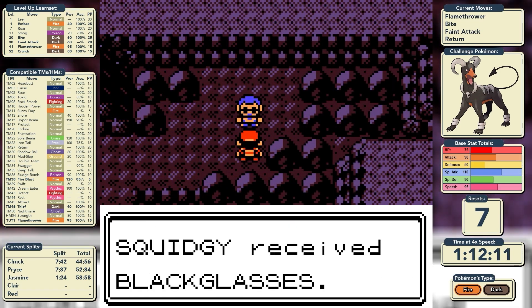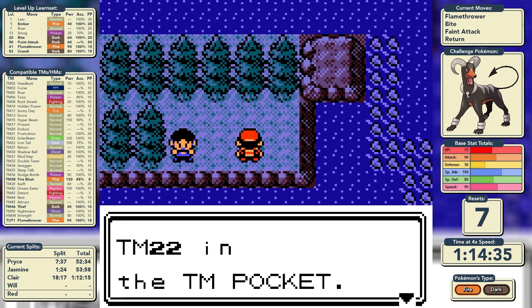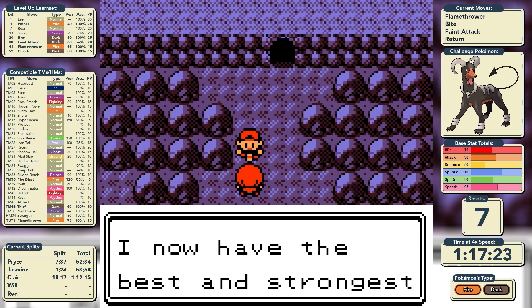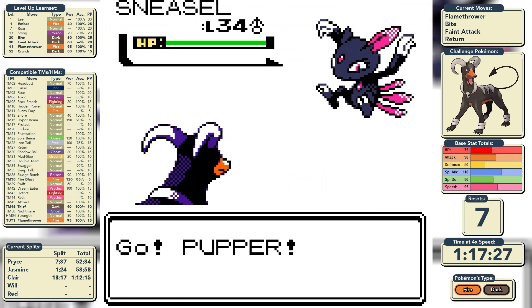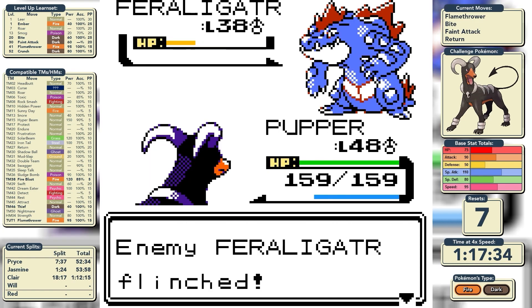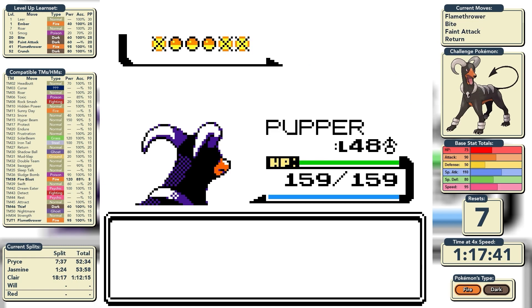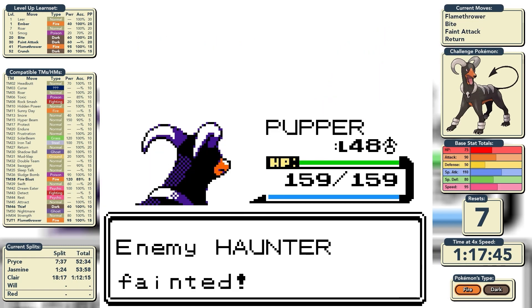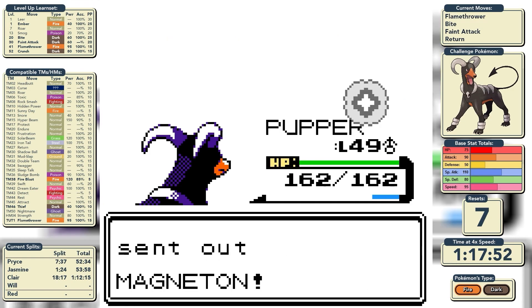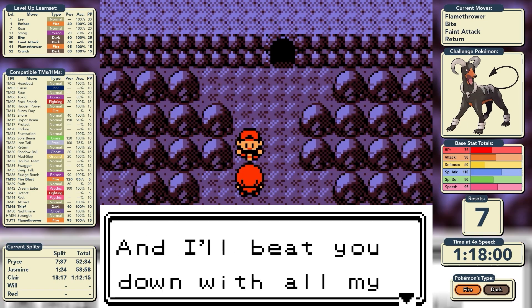Before heading to New Bark Town we grab the Black Glasses from the Dark Cave — they boost Dark-type moves by 10% — and the Solar Beam TM. We move into Victory Road for the final rival battle. He leads with Sneasel which goes down to a single Flamethrower. Feraligatr comes out — Bite flinches it. Golbat falls to Flamethrower, Haunter to a single Bite, Kadabra to a single Crunch, and Magneton to a single Ember. His team really has fallen apart. We'll never see him again for the rest of this playthrough.